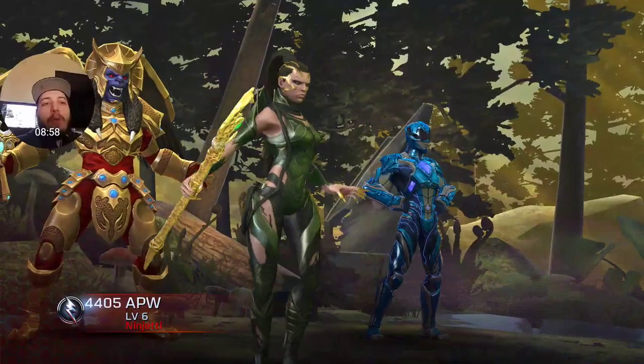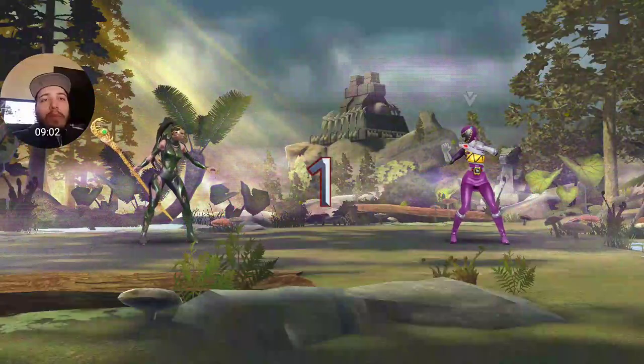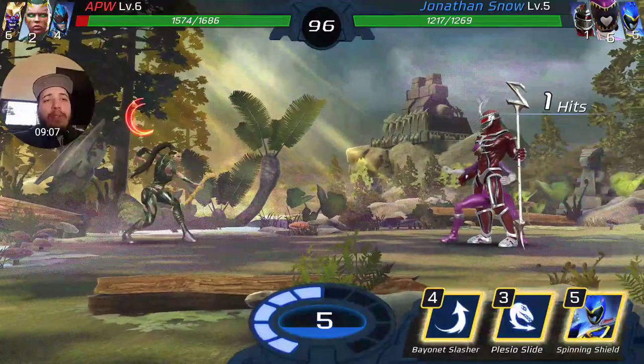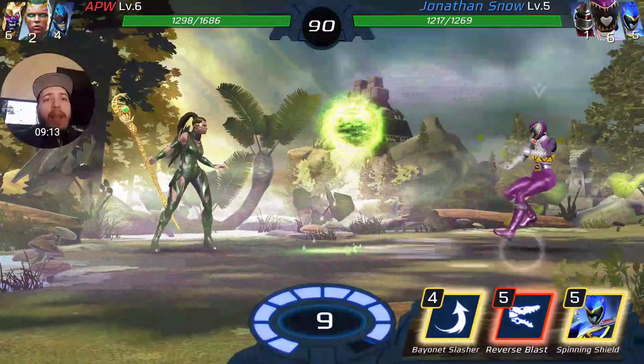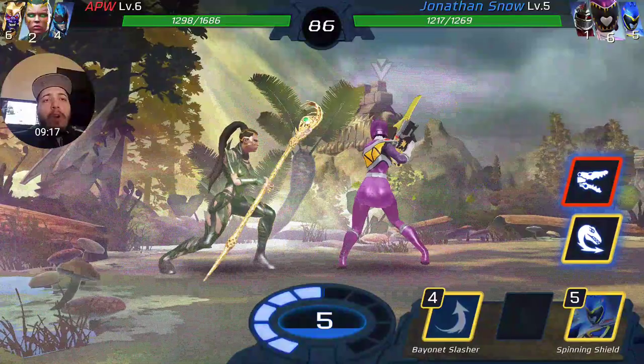We're playing one more game — we're facing Rita. Very interesting. Kendall should have an easy time with Rita because you get a lot of blocks. Rita's problem is that if somebody has too many blocks, she loses her advantage.